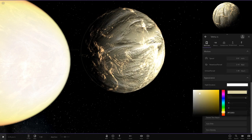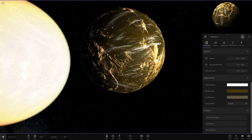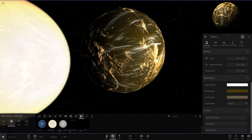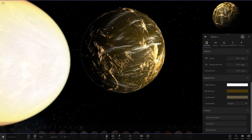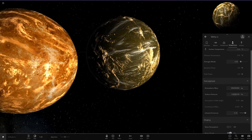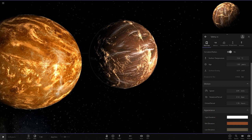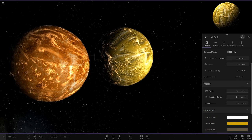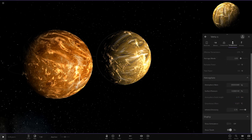You can actually customize the surface on it to make it look more like Venus as well — you just have to get the colors right. I did have a customized version of it but I'm not sure where it's gone. But you can literally get it exactly like the current Venus here. If you play around with this enough, you can actually get quite close to the Venus orange, as you see here. You can get the colors almost identical.